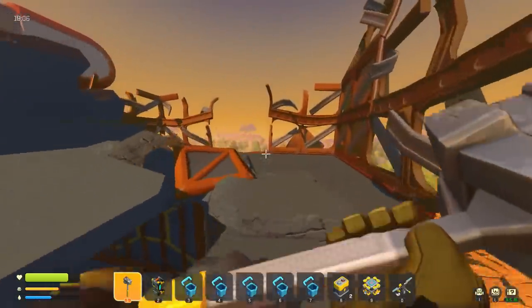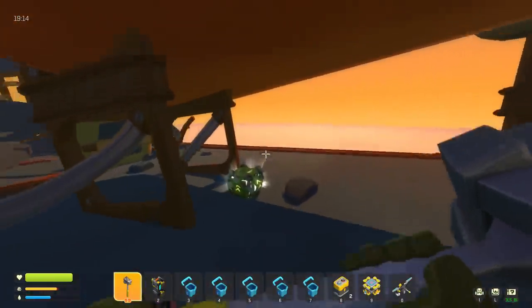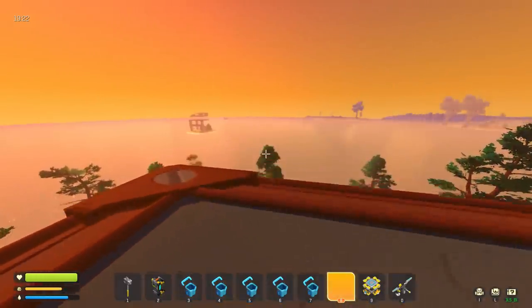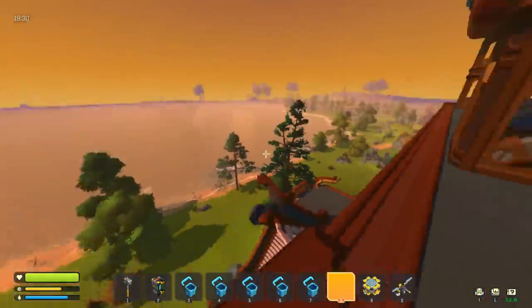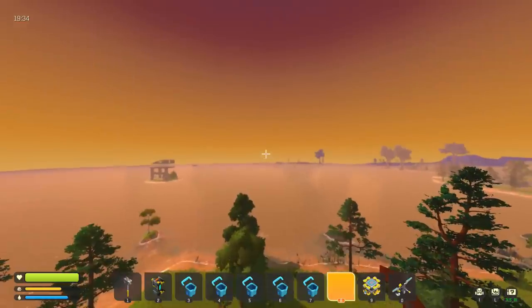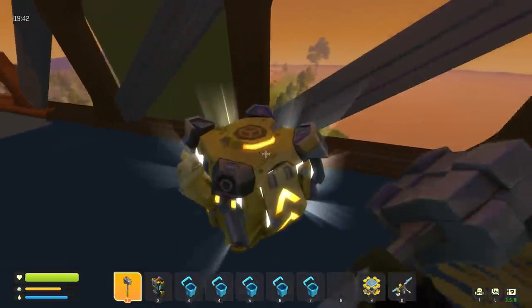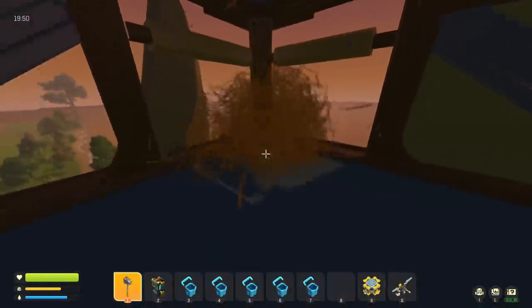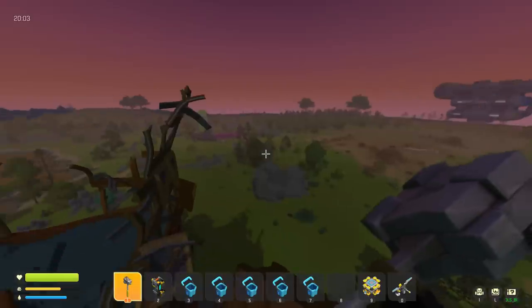We can head up even higher — this thing has so much height. Don't knock me off — that would have been instant fall damage death! I think this is the highest floor. There's a box over here — orange, we need the food. From up here we should be able to see a whole lot. Yeah, that's definitely a structure on an island — I think it's the exact one from the trailer, and I think our base is literally over there.